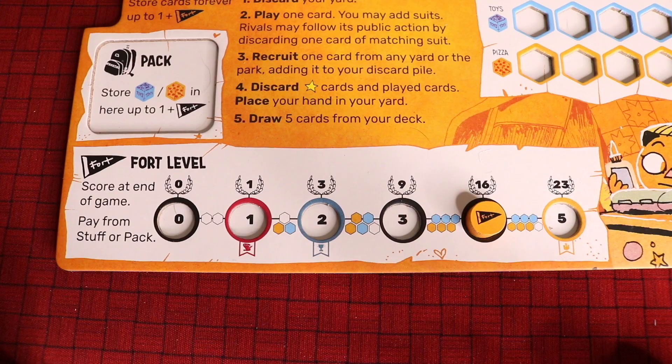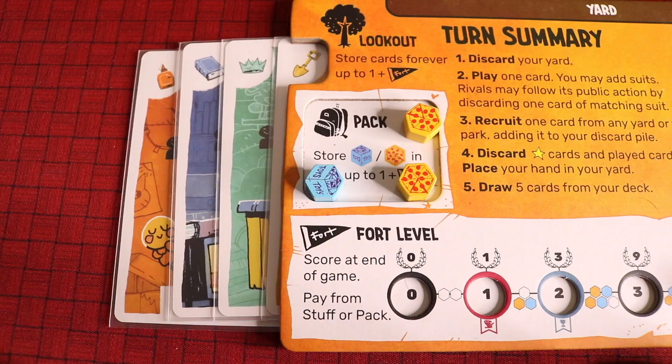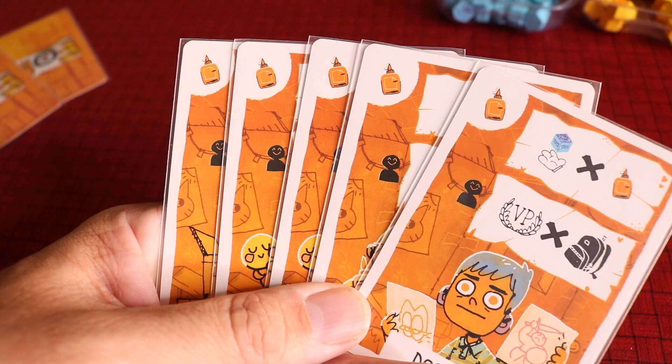Reason number three: it has interesting decisions. First of all, this is a bit of an engine builder — you're trying to find the best combination of cards that work well together, and there are a ton of different strategies you can try. You can go heavy resource collection and try to level up your fort for those juicy bonus points, or throw a bunch of stuff in your lookout area or your pack and use other cards to score a bunch of victory points. Should you collect several cards of the same suit to make certain actions stronger, or diversify suits so you can follow as many people as possible? You're also often faced with the decision of whether or not to play a particular card, because of the follow mechanic — whenever you play a card, if any of your opponents have the same suit, they can copy it.